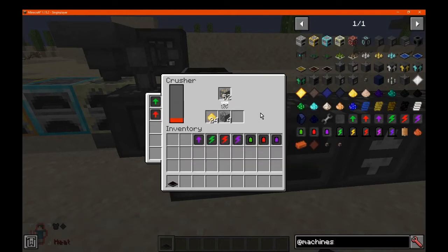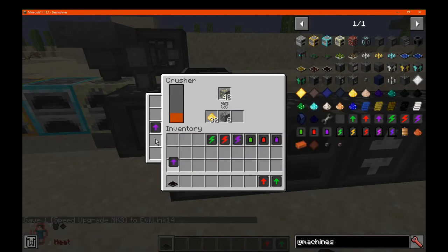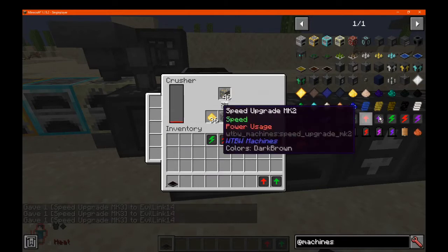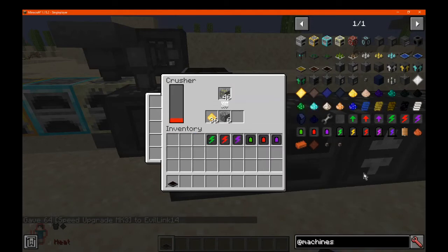We've got upgrade two, which you can put in. I don't think you have to stack these, however — you should still tell the difference. If we do speed upgrade three, we can see how quick that is. Then we'll pull the prior tiers out and it's still fairly fast, surprisingly. Now you can use multiple of the same — it seems you can. Obviously it's reduced a lot of our power. You can stack these, but you can't put 64 in and expect it to work. That's how fast the crusher operates.